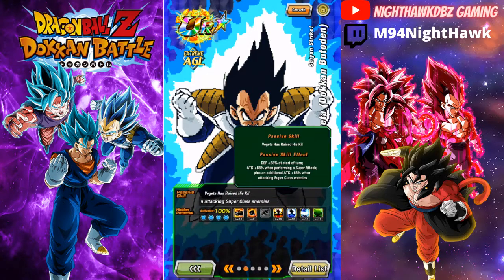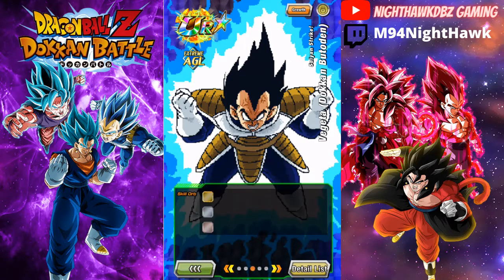His passive skill gives defense +88% at the start of a turn, attack +88% when performing a super attack, and an additional attack +88% when facing a super class enemy. Now we are first in the Vegeta family stage, so we should be facing the Goku family categories here - so Vegeta will always have that attack bonus against super class enemies. This is good for Vegeta, whereas with Goku it only worked mainly on the first stage.